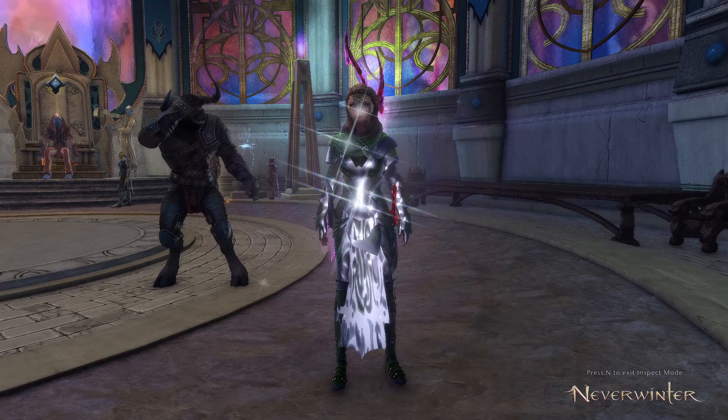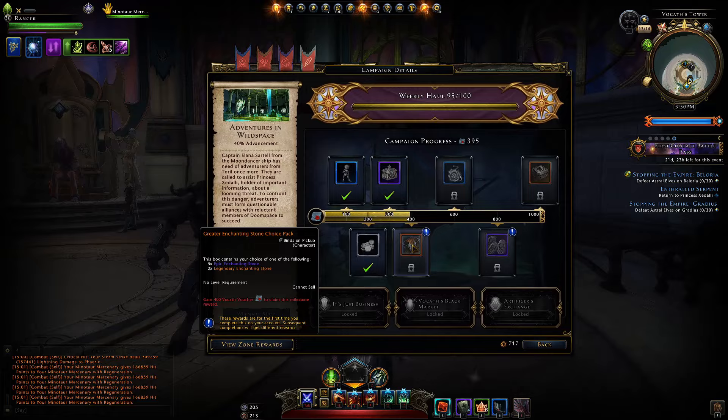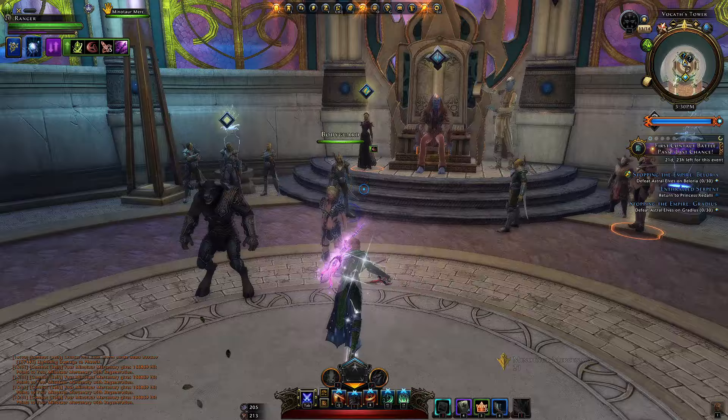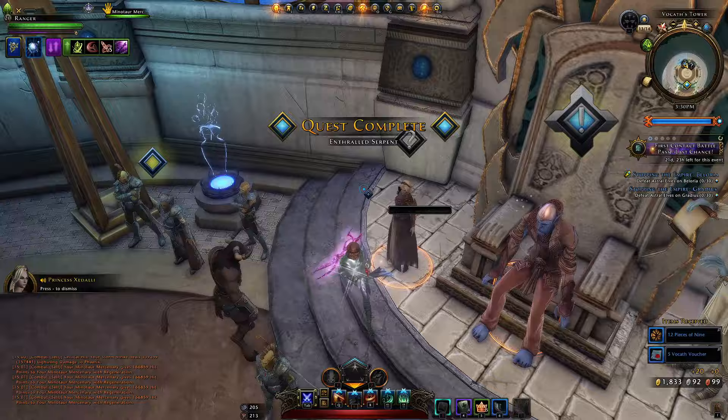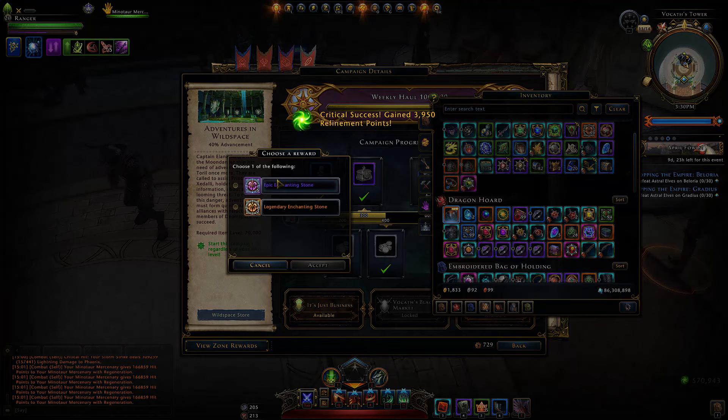We have gotten to week four of the Adventures in Wildspace campaign and we're just about to get to Milestone 4, which will unlock us a few things. We just need to hand in this last repeatable quest. You'll have to do a whole bunch in order to get this far, and with that we are now at Milestone 4 where we claim our Greater Enchanted Stone choice pack. You can open it and choose either option.